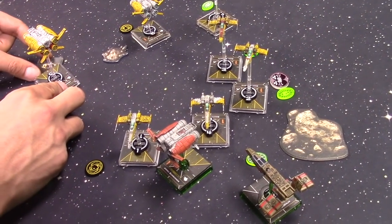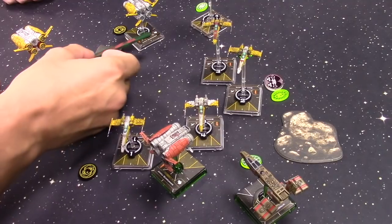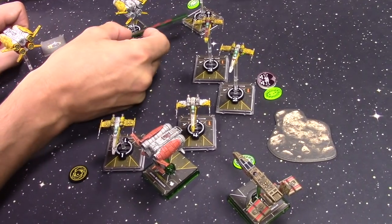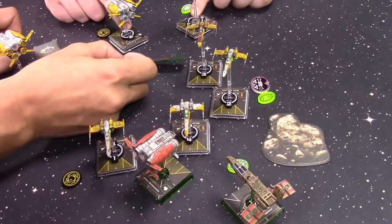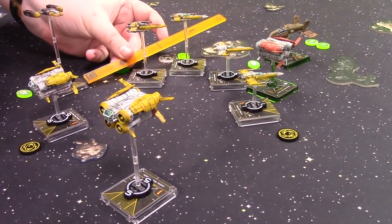With Boba off the board, the Seismic Bomb is moved range one onto the rock, and anything within range one of the rock takes damage. Only the two Jakkus are in range — each takes one damage. Drea has no shot with the dorsal turret as Palob is out of range.